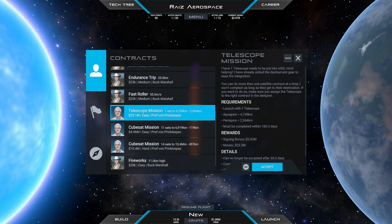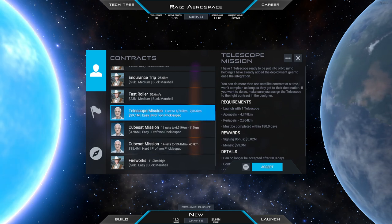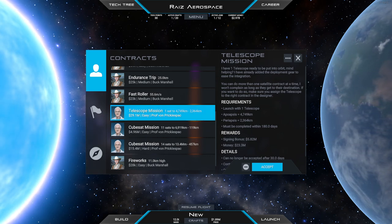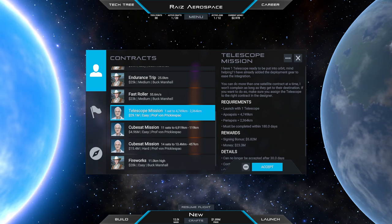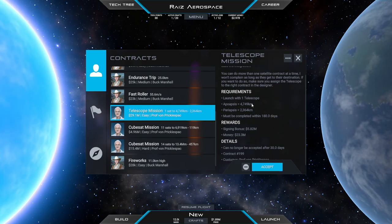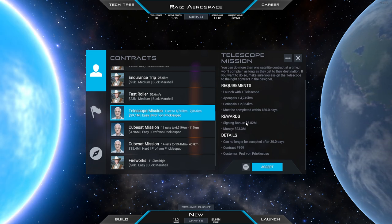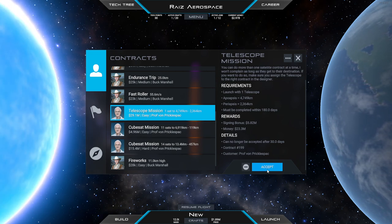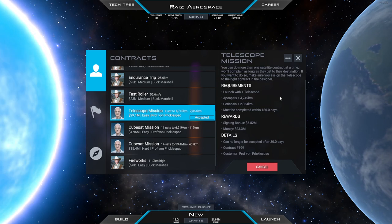Hello everyone and welcome back to Juno New Origins. We don't have too many space contracts to work with here, but I am intrigued by the telescope mission, so we're going to try that. I want to see how big the telescope is — I haven't launched one of these telescopes before. We are going to a fairly high orbit, it's a somewhat lopsided orbit. We don't have to worry about the 180 days, that should be easy enough. They're not paying us a whole lot, so it really depends on how big the telescope is. Hopefully they'll give me some interplanetary contracts after this.